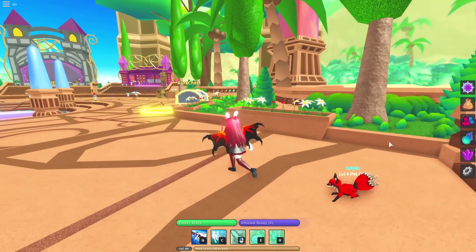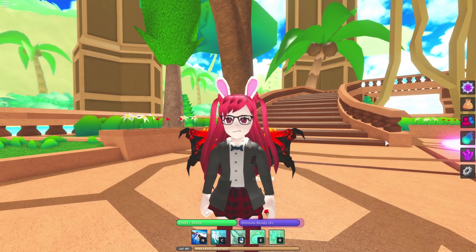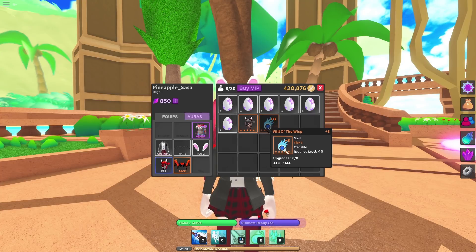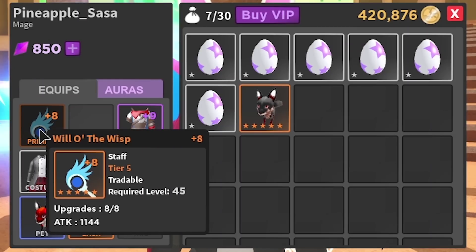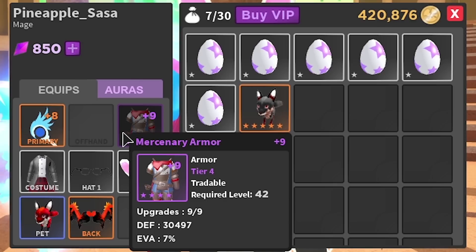I'm actually on Sasa's character right now. If you don't know Sasa, she's my girlfriend and I borrowed her character to showcase it to you guys. She's been really into the game, and I've been streaming it quite a lot too. I'm going to show you her inventory — she's actually using the best legendary out there right now at level 45.